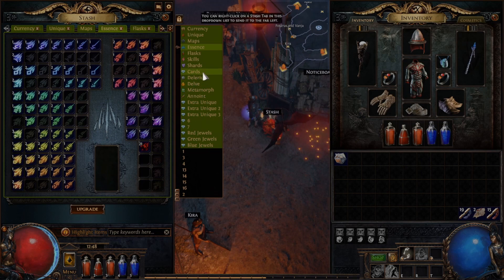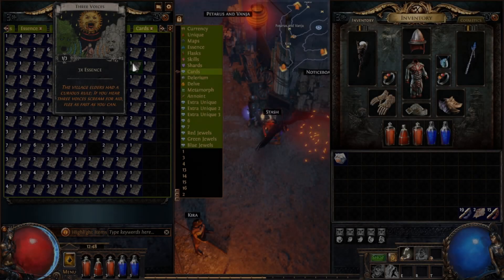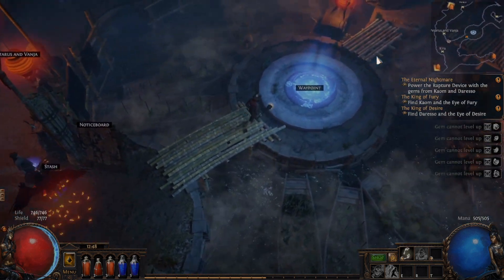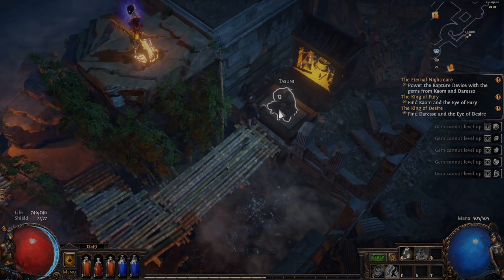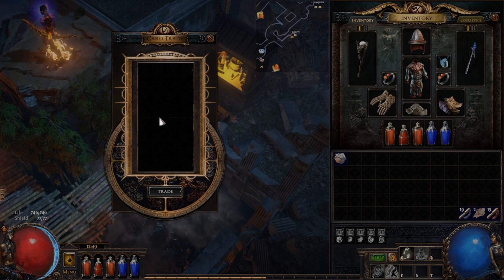Let's have a look at Divination Cards. You've likely had some drop for you already. They'll have a number — in the case of Three Voices here, one of three — meaning we currently have one card and we need three in order to cash them in. They'll tell you what they'll cash in for; in this case, three Essences. If you have all three, head over to Highgate, the Settlement in Act 4, and go visit Tasuni. We just happen to be in Highgate, so let's take a visit — talk with them, click on Trade Divination Cards, and drop any completed stack you have in the trade window. Hit Trade and you'll get your item.